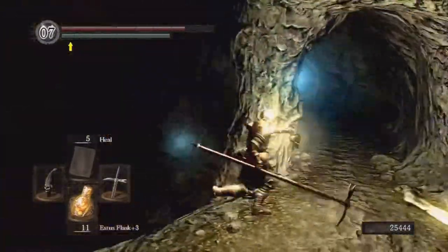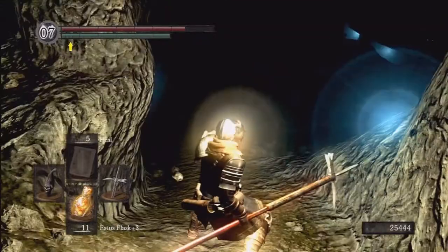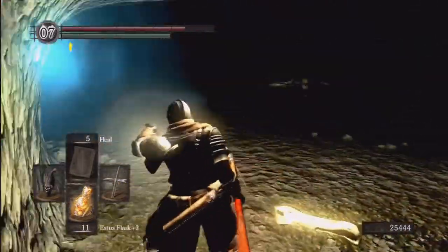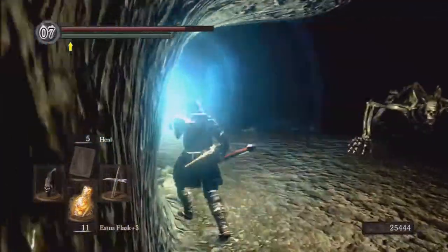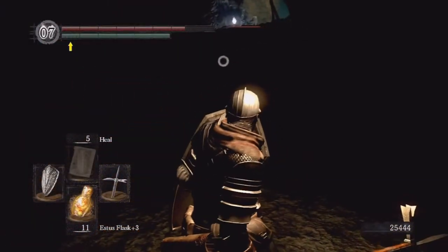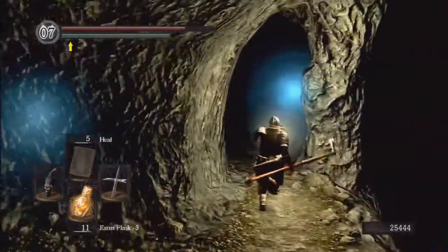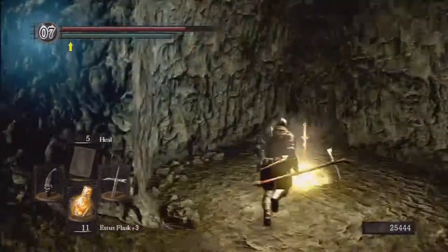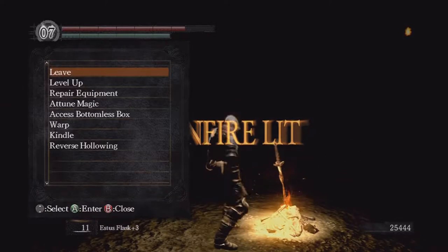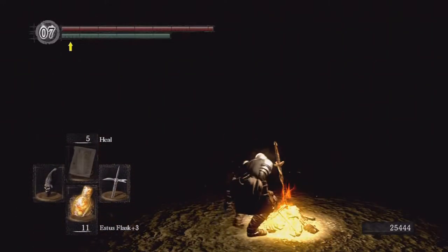Head on over here, being conscious as we go. This is another area where I'm used to skipping — you can skip most of it surprisingly. I'm not 100% sure where everything is. So we're just going to walk past this dog. If you hug the left wall here, we'll come to that bonfire we saw in the darkness.